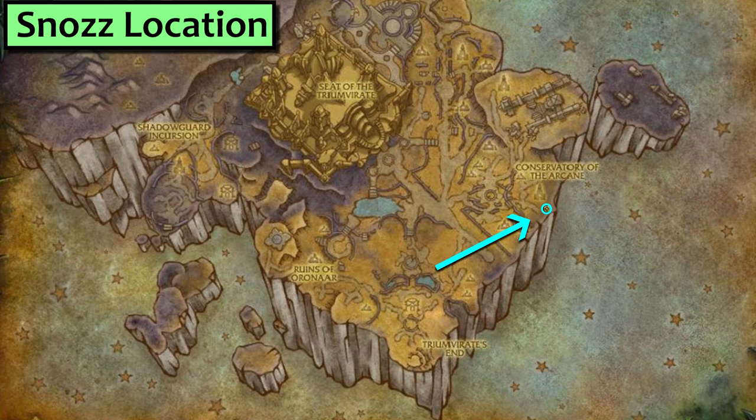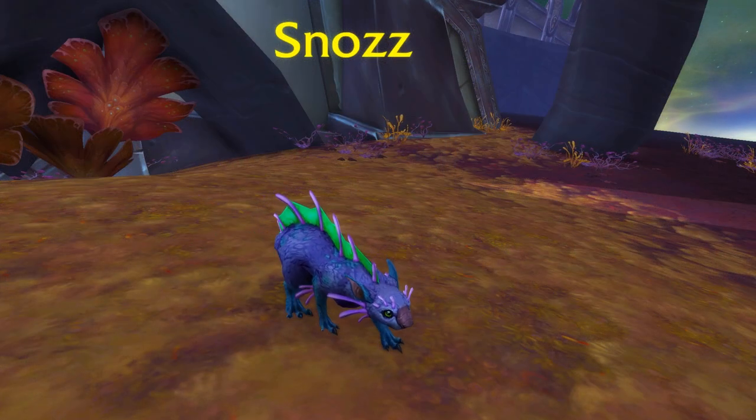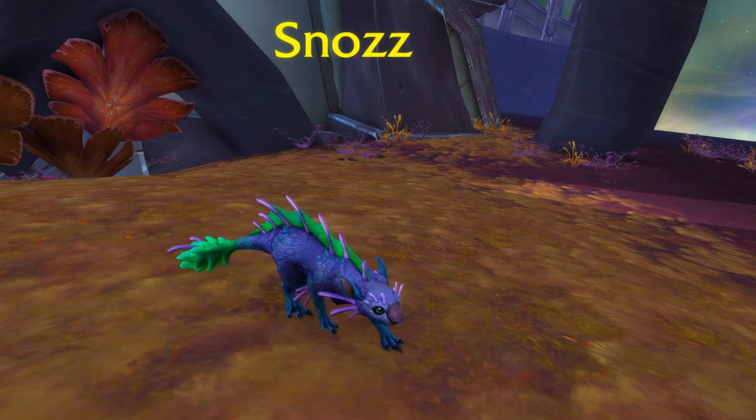Snawz lives here on Makaree. This is the most RNG thing that I've had to do in my life, so if you're after Family Fighter, bring a big stack of pet bandages and get ready to be here for a while. After the first one, any one of these strategies may take multiple tries.